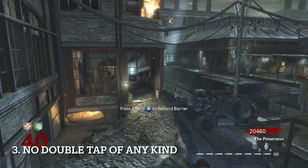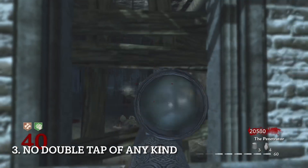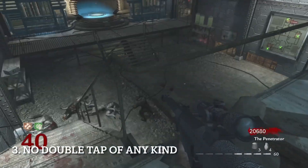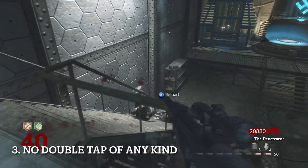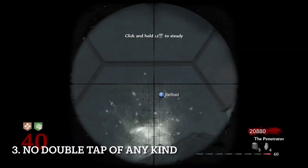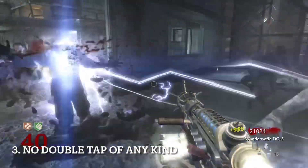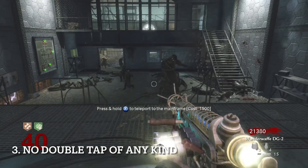In Black Ops 3, you can make any gun an infinite ammo wonder weapon, which is just not fair to compare to the older games. Number three, double tap of any kind is banned. World at War and Black Ops 1 have double tap 1.0, Black Ops 2 and 3 have double tap 2.0, and Black Ops 4 does not have double tap at all. So double tap is gone for the sake of consistency.